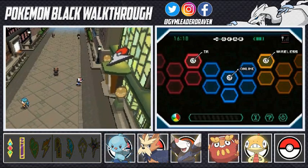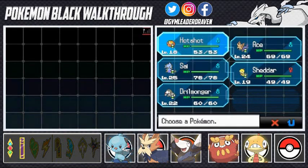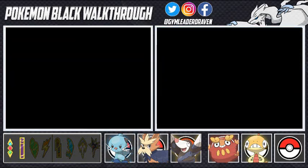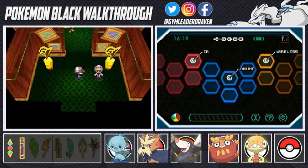It's a bug type gym, so what a better Pokemon to use than Hotshot right here. He's going to be destroying everybody. In the last episode we defeated Team Plasma — they were trying to take stuff and they took our friend Bianca's Munna. That pretty much postponed our gym battle.